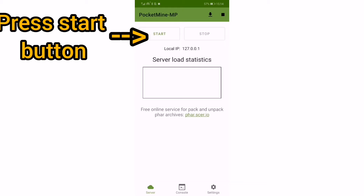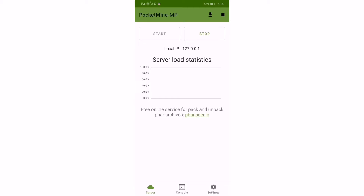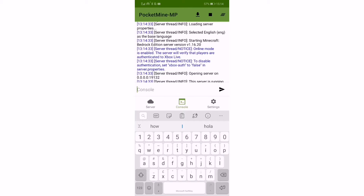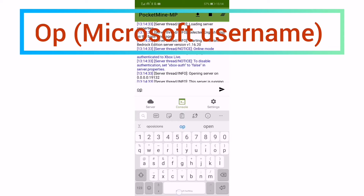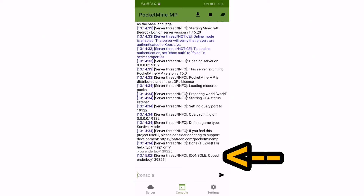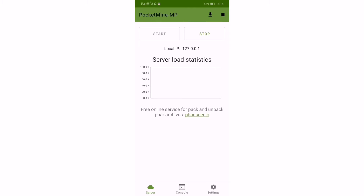What you're going to want to do is press the start button up top. That will start your server so you can join after. Head to console. Here at console this is very important - if not you can't connect to other different servers. What you're going to write is OP, and put in your Microsoft username. Mine is Enderboy139325. Click the arrow and you'll be an OPS player on that server.